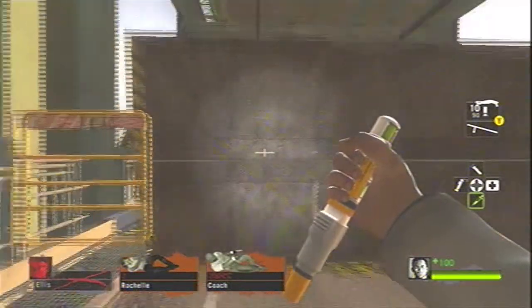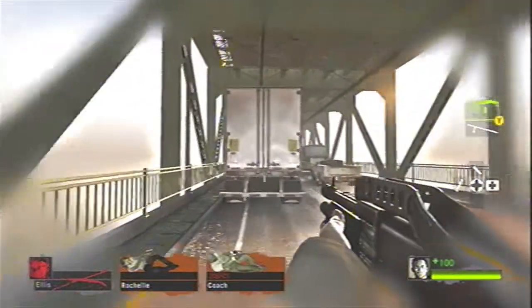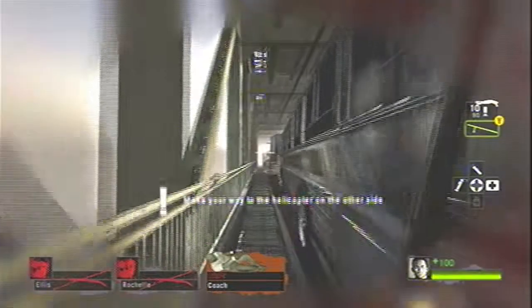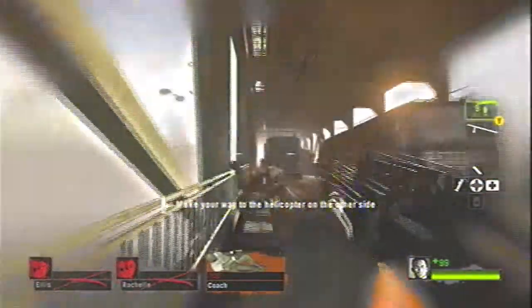The bridge will lower and then we're going to hit ourselves with some adrenaline. We're going to stay left and just keep going left, attacking any zombies coming from the front. Ignore the tank we get in the middle of this.